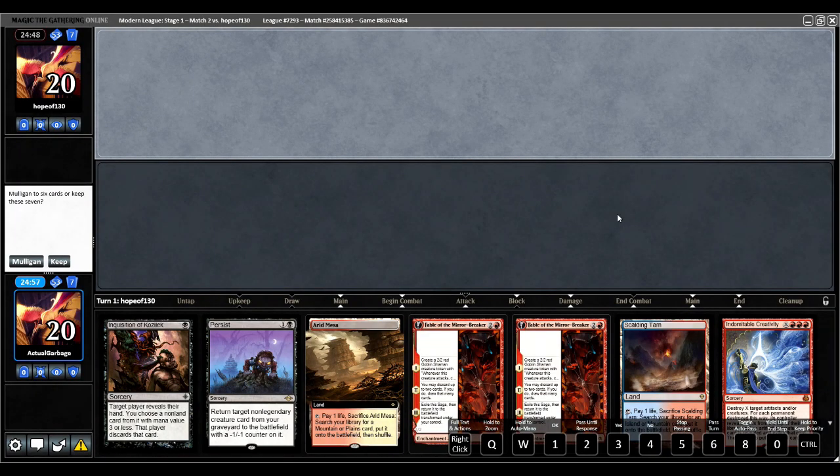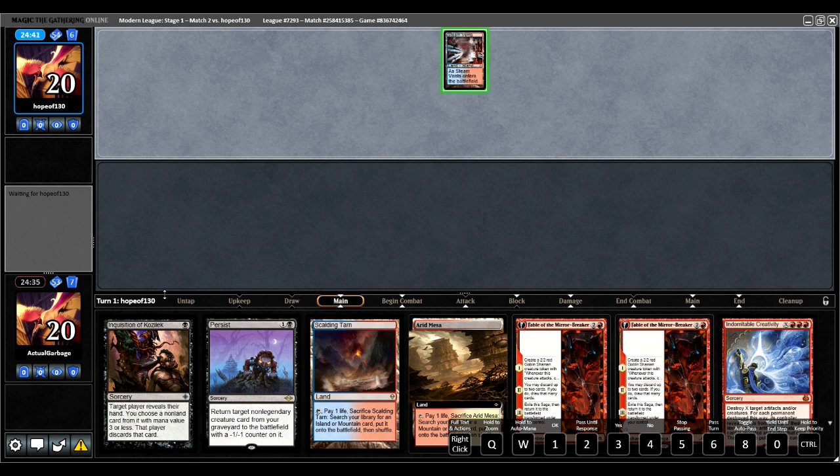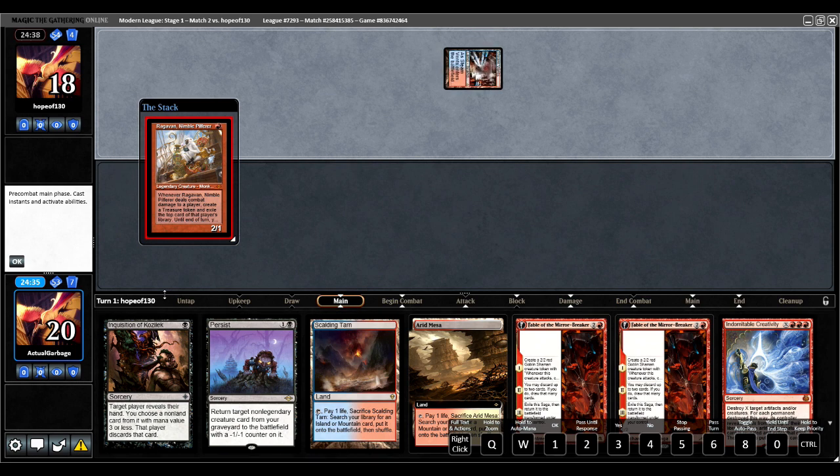Welcome to round two, we are on the draw again with another two lander. We have a couple Fables, Creativity, two Persists, and an Inquisition. I'm gonna keep it — I got lands and spells. I do need one more land and this hand kind of just dies to Ragavan, but sometimes that just happens. Yep, and there's the Ragavan.